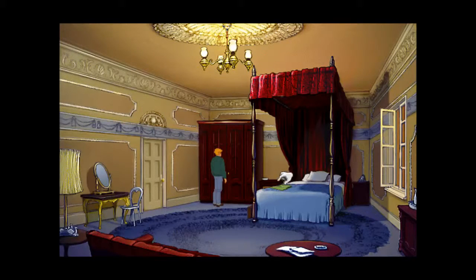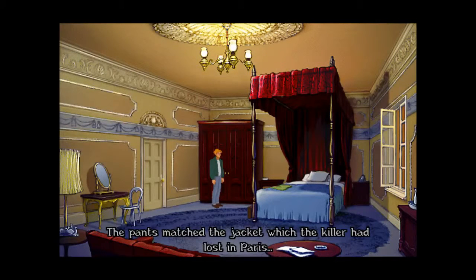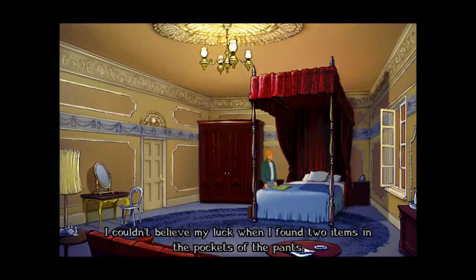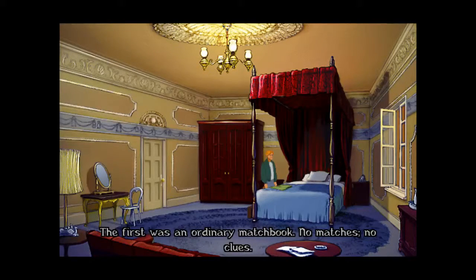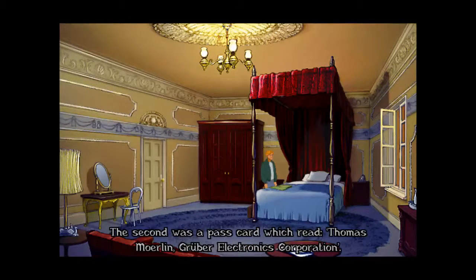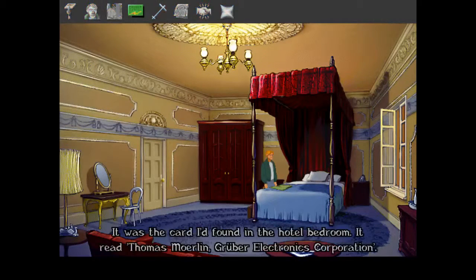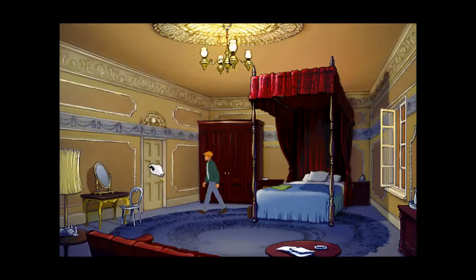He left his pants behind - the ones that we asked about. The pants matched the jacket which the killer had lost in Paris. I couldn't believe my luck when I found two items in the pockets. The first was an ordinary matchbook with no matches. The second was a pass card which read Thomas Merlin, Gruber Electronics Corporation. The matchbook had a pattern of swirling color and the words Club Alamut. So now we know the full name he's using: Thomas Merlin.